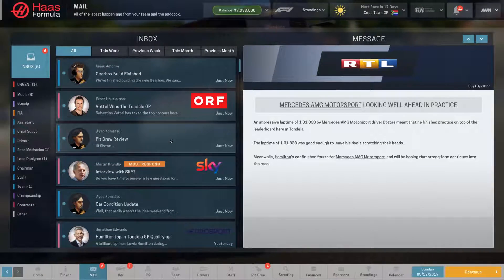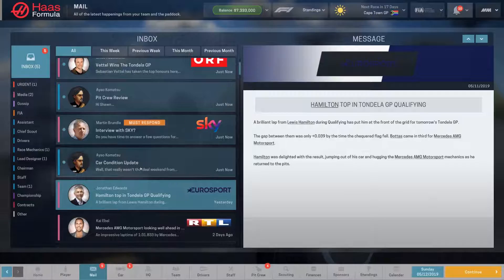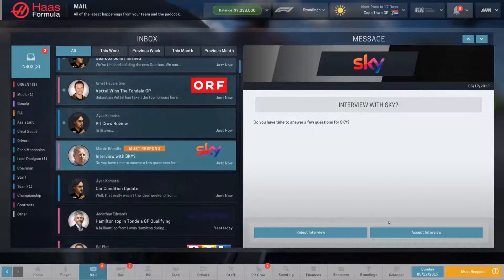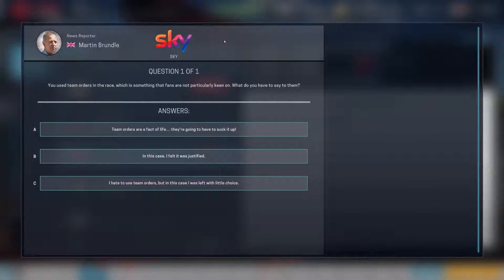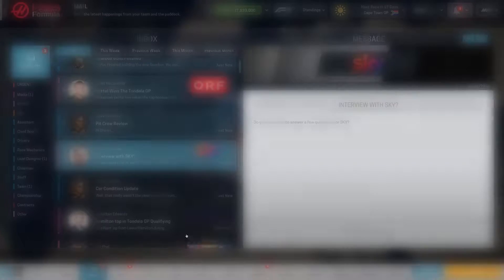First, we gotta check the mail because it won't let us advance without checking the mail. Hamilton does good in qualifying, car updates, interview with Sky — we'll do that. You used to use team orders in the race, something fans are not particularly keen on. What do you have to say? In this case, I felt it was justified.